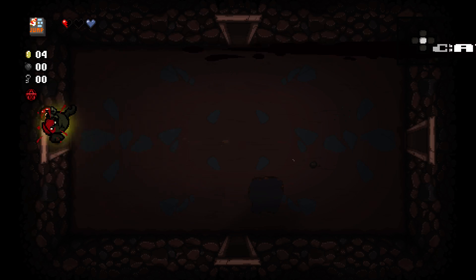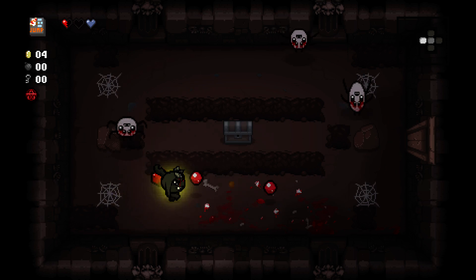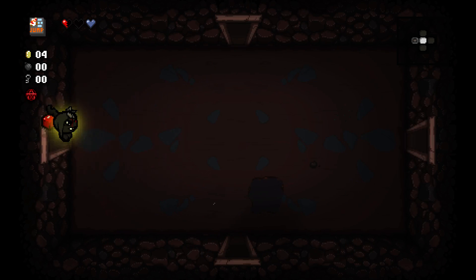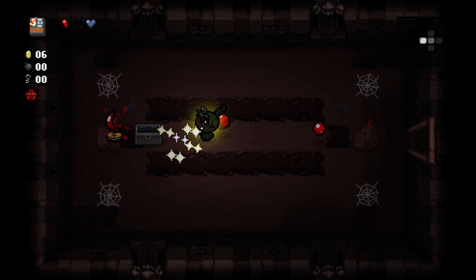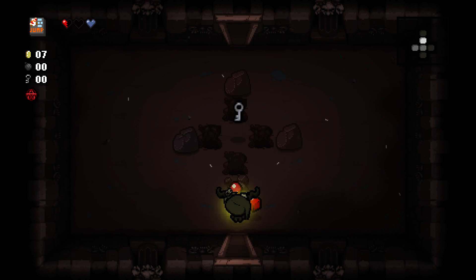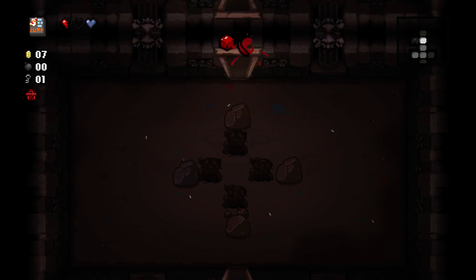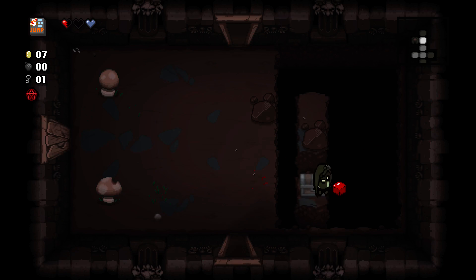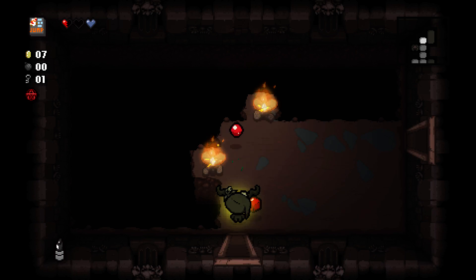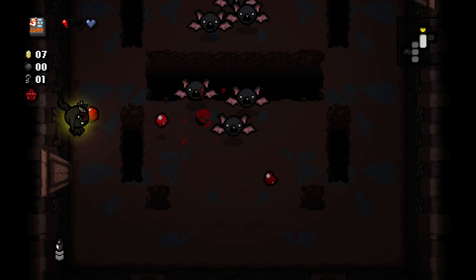Whore of Babylon is also special for Eve because it activates at one full heart instead of half of a heart for her, so it's a lot less risky. I can get that thanks to Jump. You can also use it to move faster across rooms for backtracking and stuff. Evil Up — I'm cool with Evil Up.